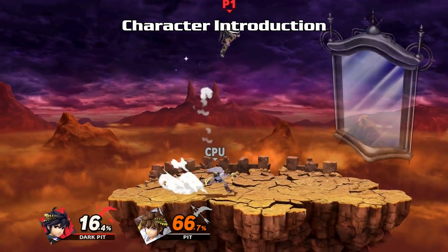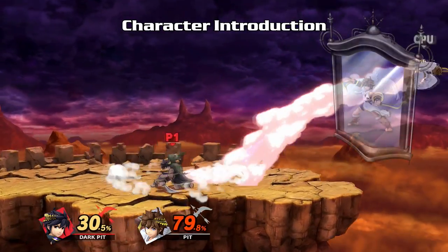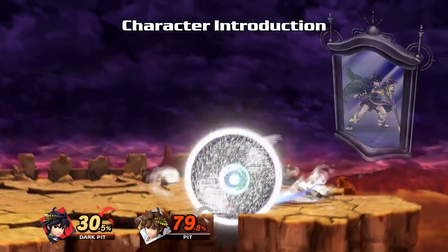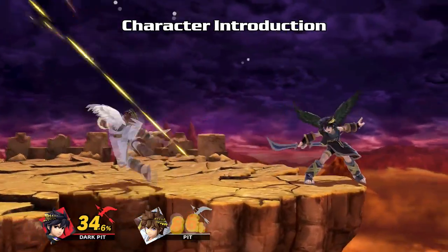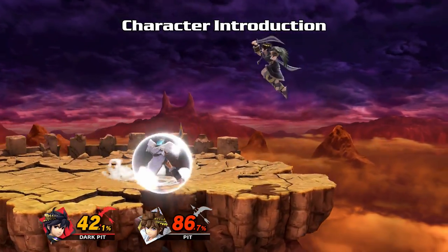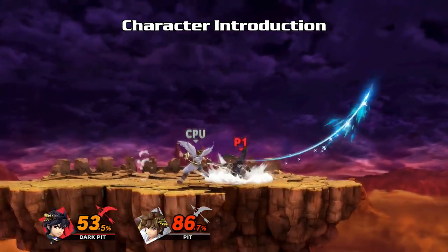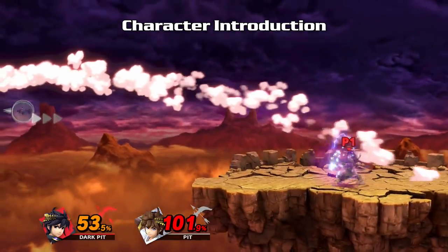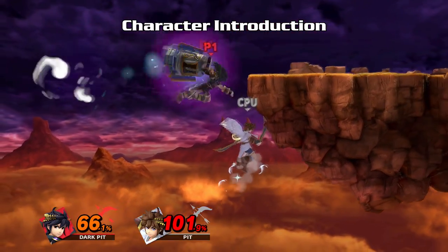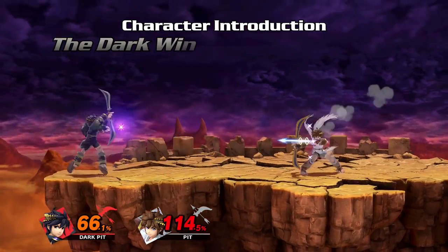Dark Pit first emerged from the Mirror of Truth when Pit fought Pandora and the Labyrinth of Deceit. The Mirror produced an exact duplicate of Pit, but allied to the Underworld Army. Pit then shattered the Mirror, thus making an imperfect clone. As a result, Dark Pit emerged with a will of his own, allied to no one and enemy of Pit. However, Dark Pit realizes that in order to survive, Pit needs to be alive, so he aids Pit and Palutena for his benefit only. To Dark Pit's dismay, he is theoretically inferior to the original — a flawed copy — but fights to find his purpose, giving him the title of the Darkwing doppelganger.